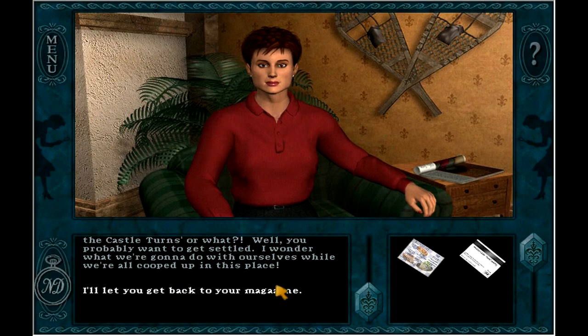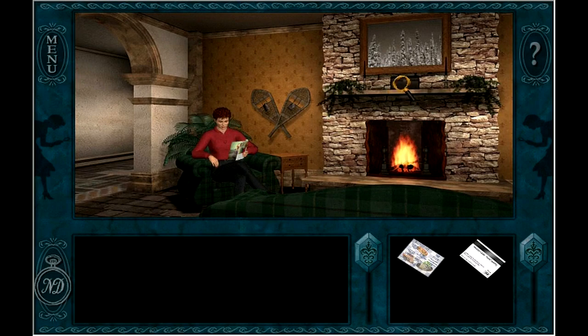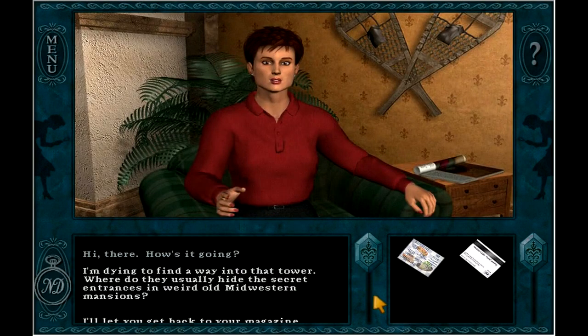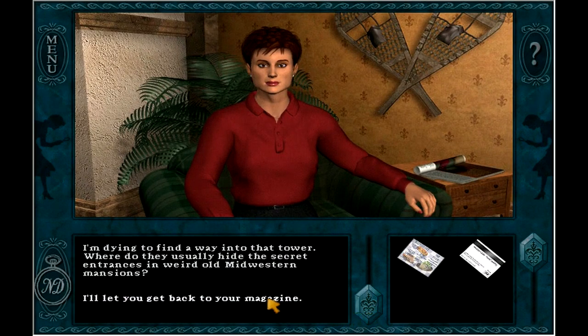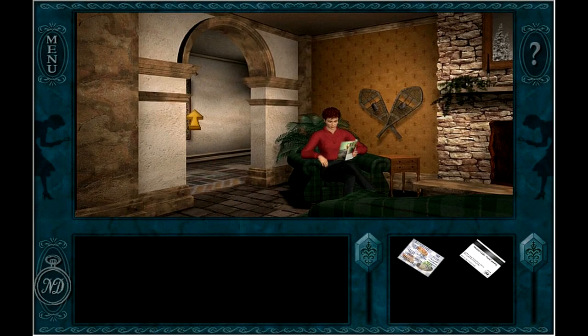I'll let you get back to your magazine. Stay warm. So that's Lisa — something that just glares out to me about her character is almost every feature about her is red. Yeah, except for her pants. She might even have a tiniest bit of red nail polish. She does. Red eyes, red hair, red lips, red dialogue. She's very red — that's the point I'm trying to get across.